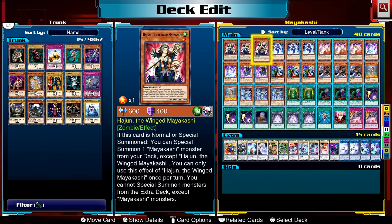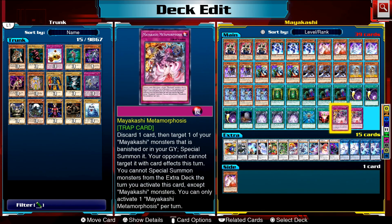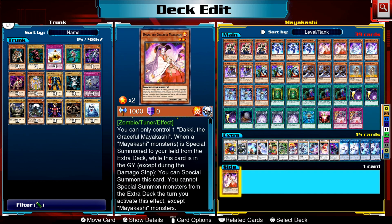The main card you want to get from your deck or graveyard is Daki. Daki is your main extender for the deck — every time you do a synchro summon or a link summon for a Mayakashi card from your extra deck you can summon her back to the field, which means you can use her again and again. This is really good because it allows you to synchro climb and then link off into other monsters, and that effect is not once per turn.